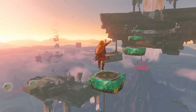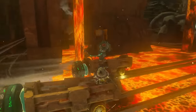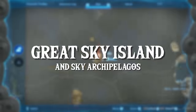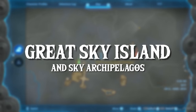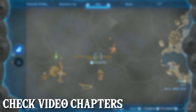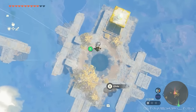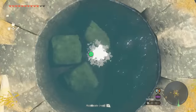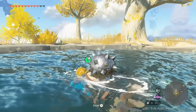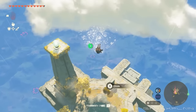Starting the in-depth analysis, the video is separated into multiple sections. The first part covers the Great Sky Island and its various archipelagos. We see Link diving down above one of the sky islands into a small pool of water, using the same diving animation seen before — he slightly submerges under the water, similar to Breath of the Wild, with a similar splash animation.